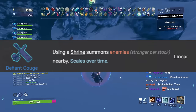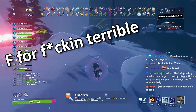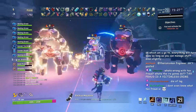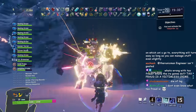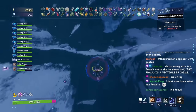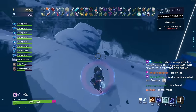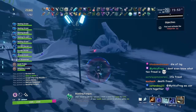Next up we have the Defiant Gouge. Using a shrine summons stronger enemies nearby, and it scales over time. I consider the Defiant Gouge F tier mainly because enemies later in the game become super hard — it starts spawning bosses and even elite bosses every time you use a shrine. Shrines of chance can be hit 10 to 15 times, and I don't want to summon 10 Stone Titans every time I want an item. So I almost never pick it up.